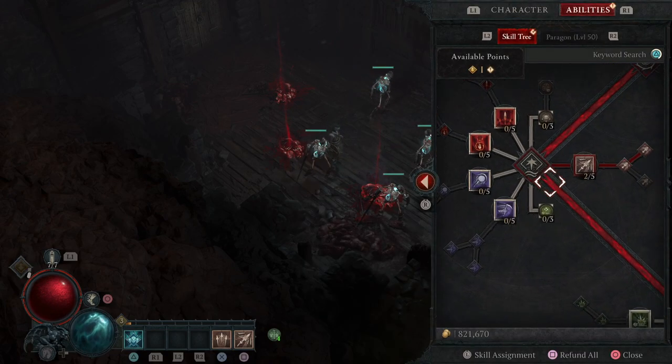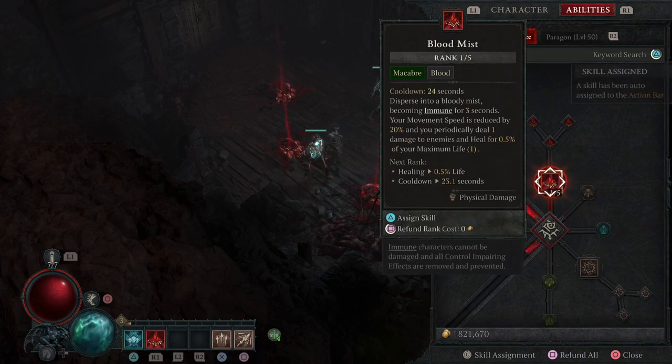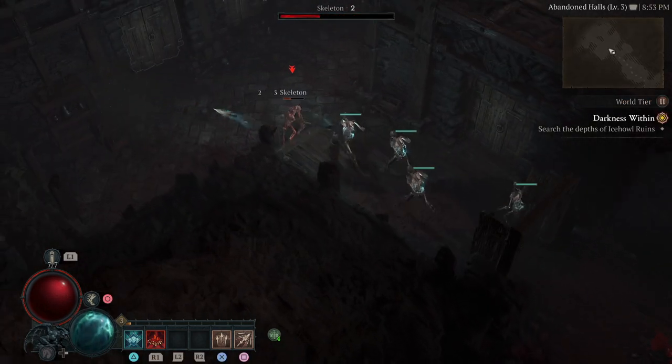Okay, now I will pick up Blood Mist. I'm referring to the build that was published on Maxroll — I'll leave the link as usual in Maxroll. Blood Mist: dispersing into blood mist, becoming immune for 3 seconds, your movement speed is reduced by 20%, and you periodically deal 1 damage to enemies and heal 4.5% of your maximum life. Let's learn it.